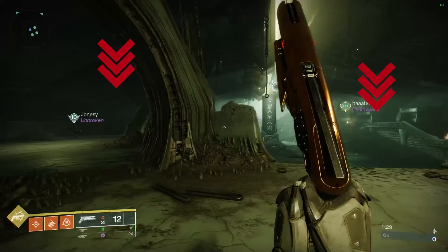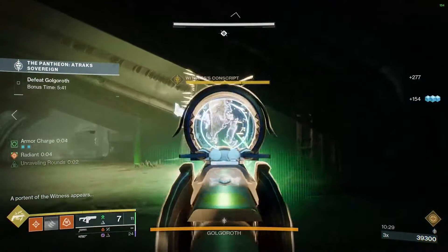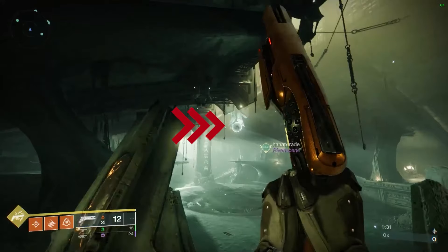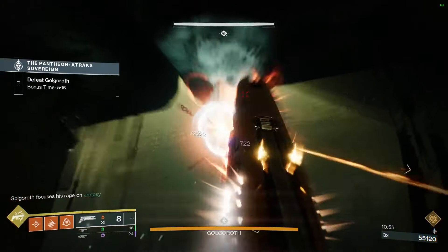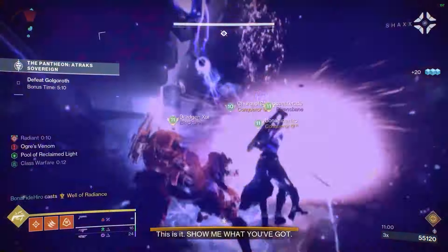Once you do that, you'll have your team split up into two groups of three on either side and just do simple add clear until the Hive Knights spawn in the middle part of the room. Once both sides' Knight is down, the little Taken Blight will spawn in the front left part of the room for you to begin DPS once you shoot it down and get inside the pool.